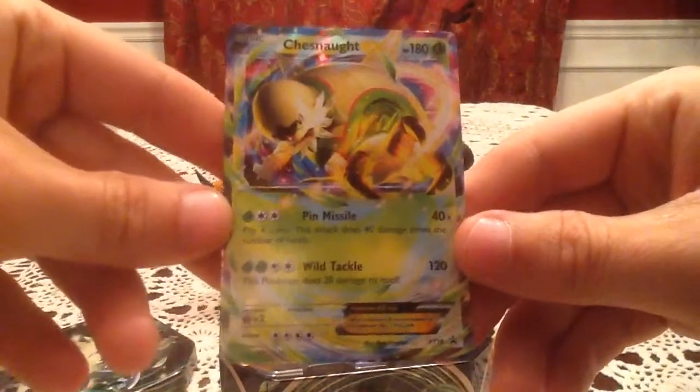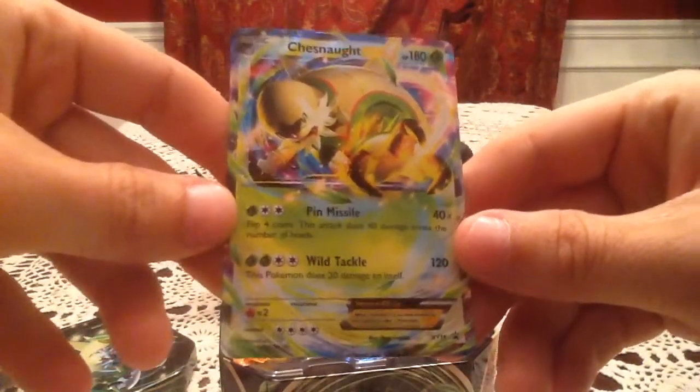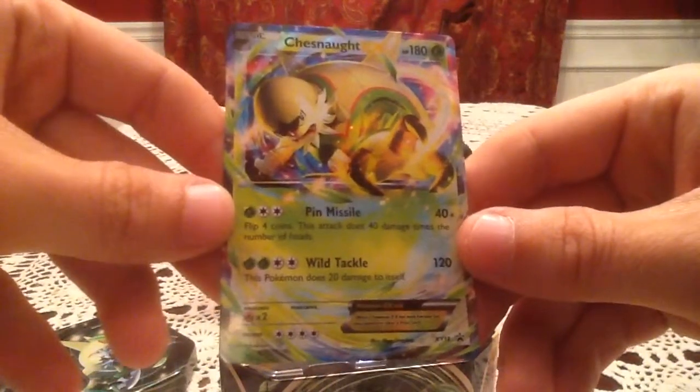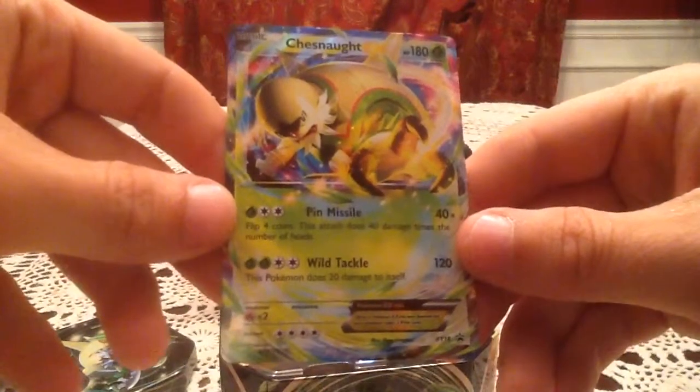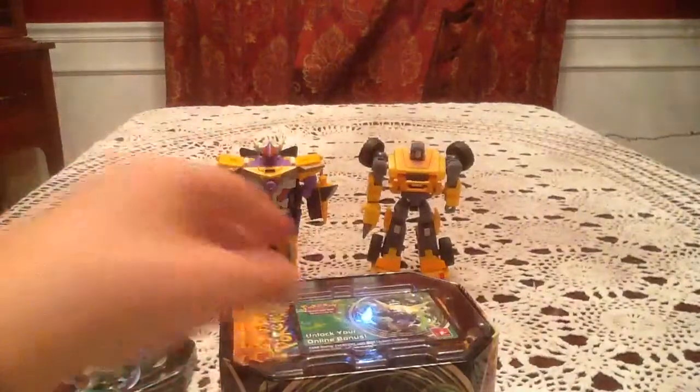So here we have the Chesnaught EX promo. It is X&Y number 18, and definitely my favorite of the three. Chespin was the starter I went with, and Chesnaught is the one I have on my team and my favorite of the bunch.